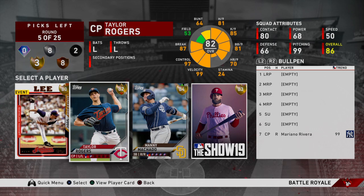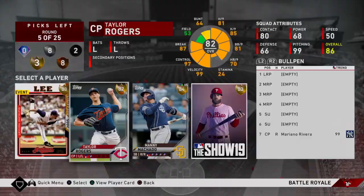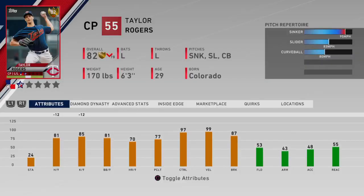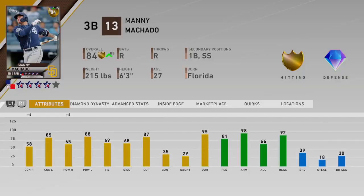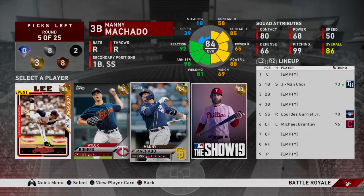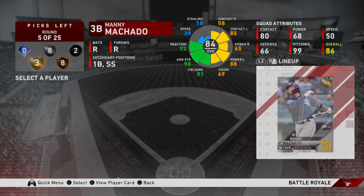This round we have Cliff Lee, Taylor Rogers, Manny Machado, and the 83 Harper. It's basically between Machado and Harper. Taylor Rogers is very good but he's down inside edge — minus 12 on hits per nine and K's per nine, so he's down to 78 overall. I'm not going to risk that. We're going to go ahead and take Machado. I already bought 20 Machado — I think he's going to get that bump to diamond, especially since they're going to add two of his stats versus righties. Harper's defense is also pretty poor, so I'm taking Machado.